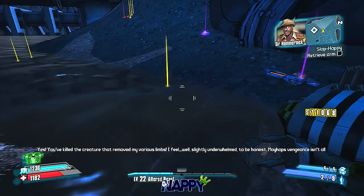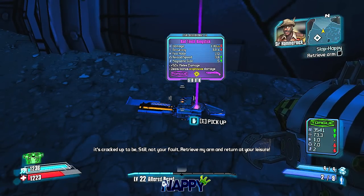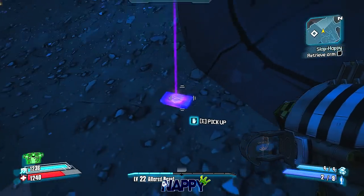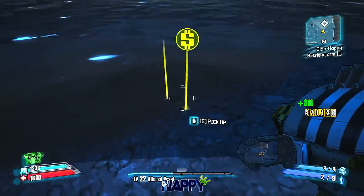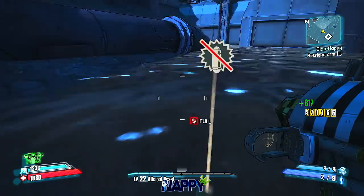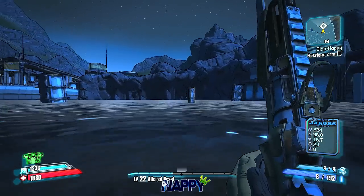He drops a couple of iridium blocks, a badass shotgun — it's decent at this point in the game, pretty damn good if you haven't had anything better than that. Some more iridium and some health vials as well, because you just went through a fight with this big thresher.